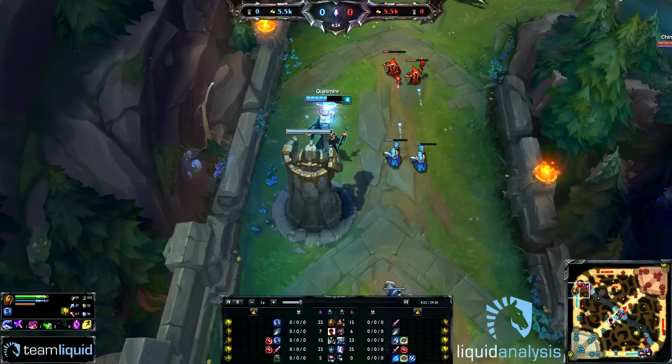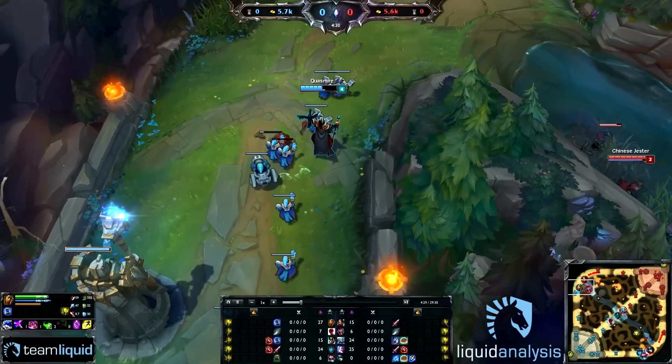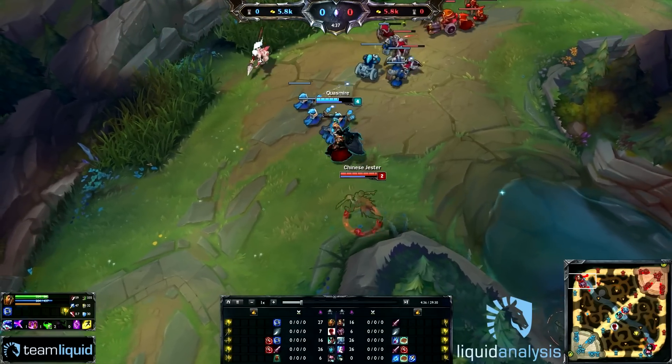As Swain, you really want to avoid those pre-6 ganks, which is when you really can't turn them around. Because after 6, Swain is actually one of the hardest champions to gank — if you don't have enough CC to lock him down and kill him immediately with burst, you'll probably die to his Ravenous Flock because it heals him so much that he's never going to go down.